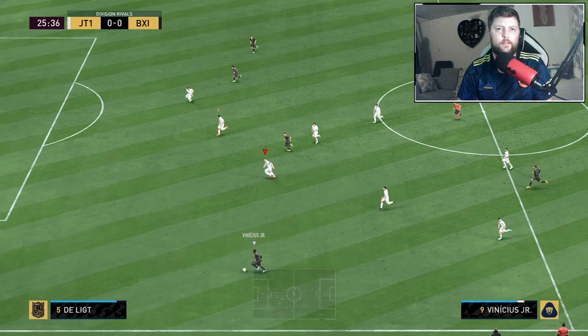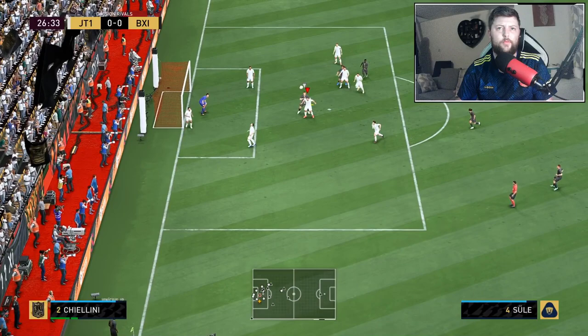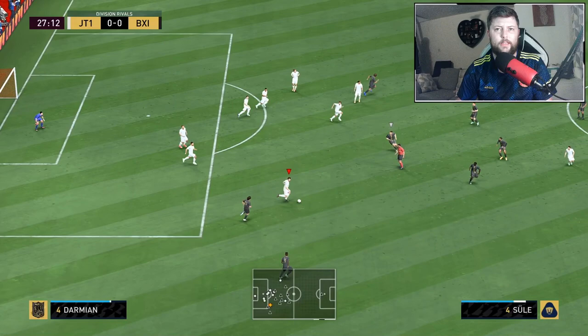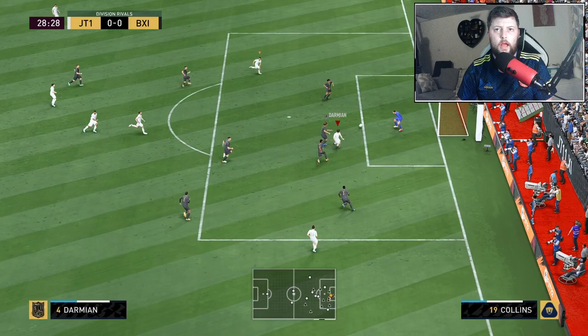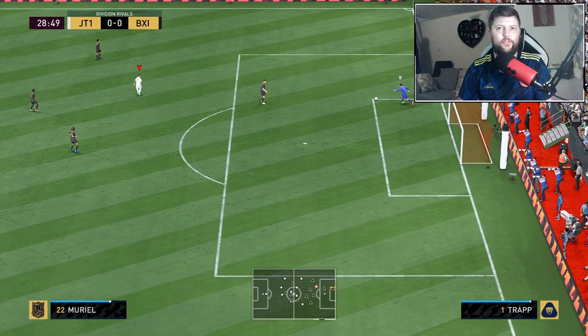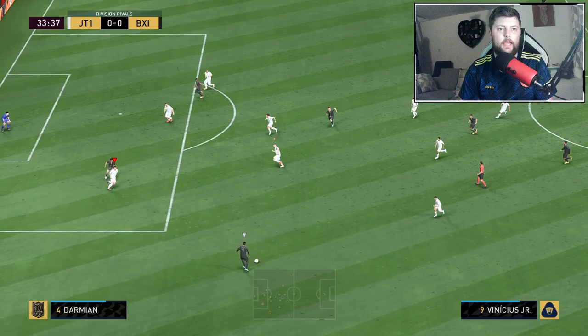One thing I've noticed with Damian — I already have 'stay back whilst attacking' on, and I know sometimes I'm making him run further, but a lot of the time I'm not. You notice he has very good work rates to get up the pitch, but getting back down might be a little bit of an issue. There's no way the right wing back compared to the striker scores the first goal — good interception though.